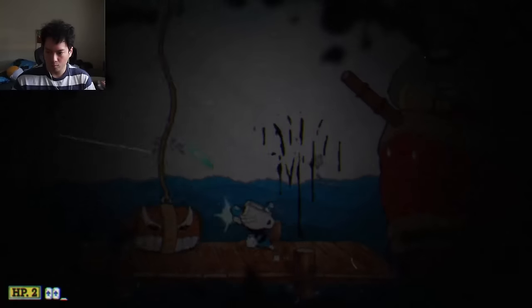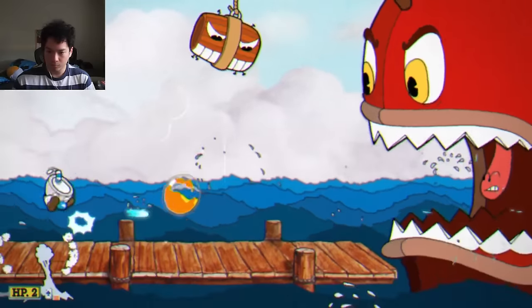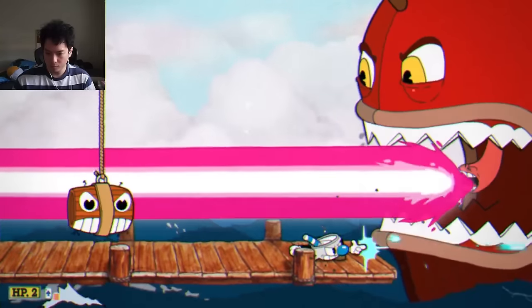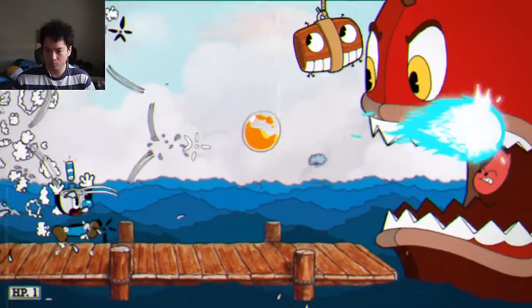During the final phase, the fireballs the whale shoots out are really easy to dodge, and you can hit the uvula from wherever you are with the peashooter. Just pee all over his uvula — it has unlimited range. You can go all the way back or all the way forward, and the EX is also amazing. This weapon rules.